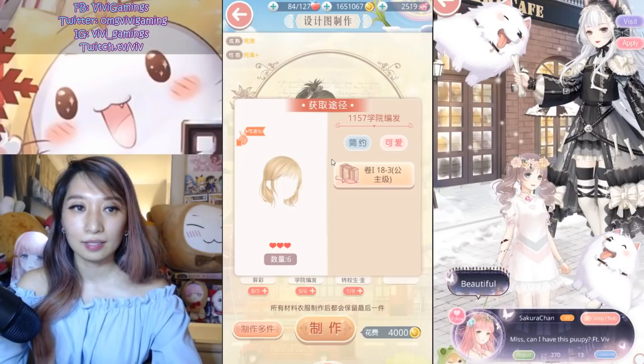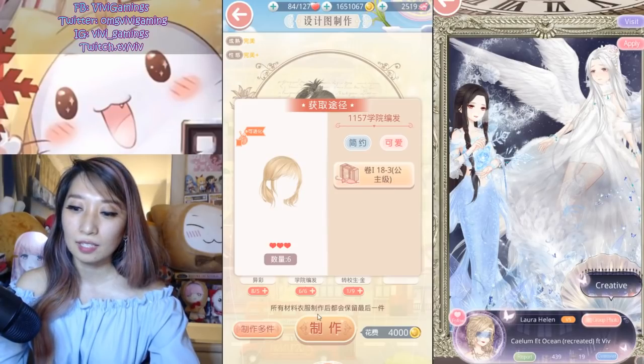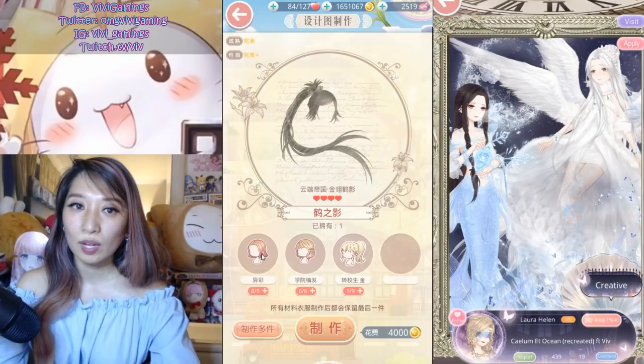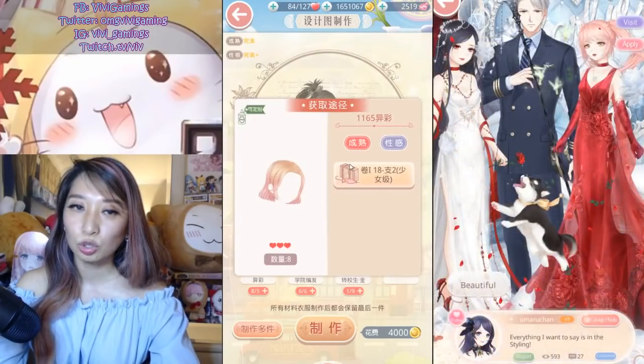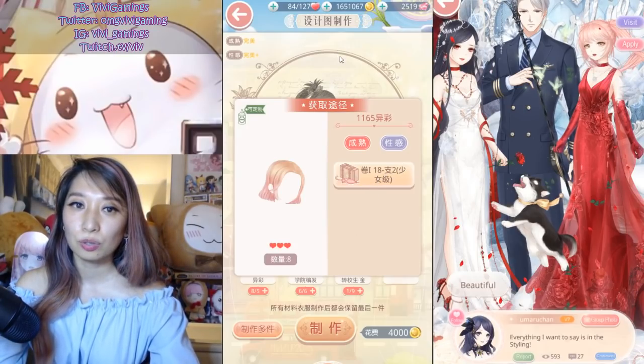For the hair, this is called School Braid and it drops from chapter 18-3 Princess — you will need six of these. Then there is Unusual Splendor — you will need five of these and it drops from chapter 18-S2 Maiden.